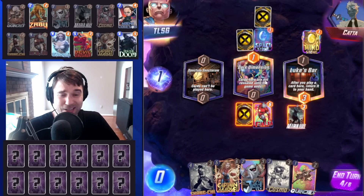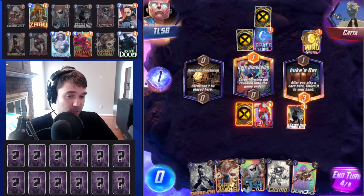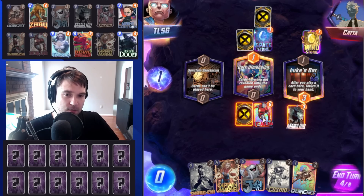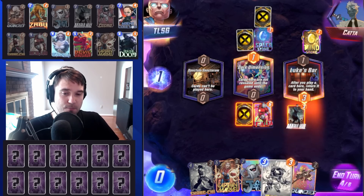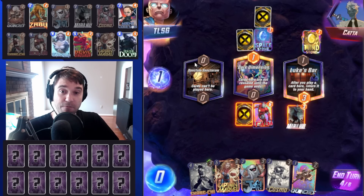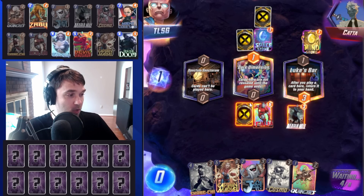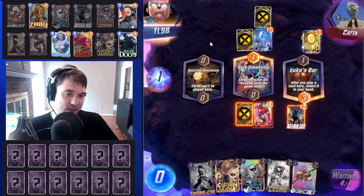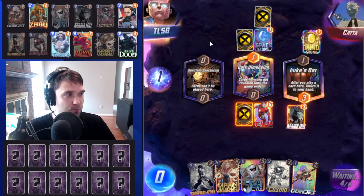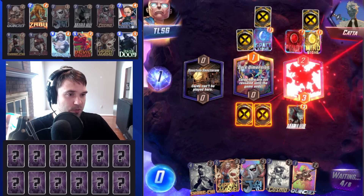We're going to go ahead and start stacking the Dark Dimension lane. I think we do something like Iron Lad — we will hide a Captain Marvel in the Dark Dimension. Then maybe on the last turn we drop Jeff into the Sanctum Sanctorum. We could hide a Shang-Chi in the Dark Dimension as well to make sure we can win that location. It's a little bit of a surprise factor, so we're able to maybe coax them into staying until the end of the game.